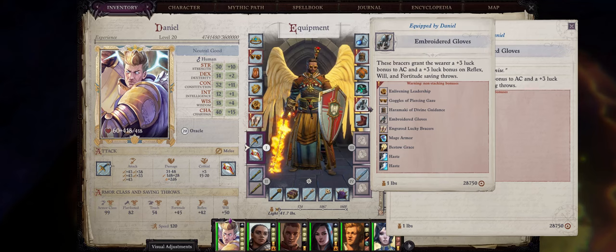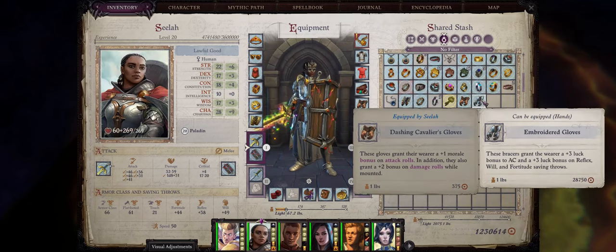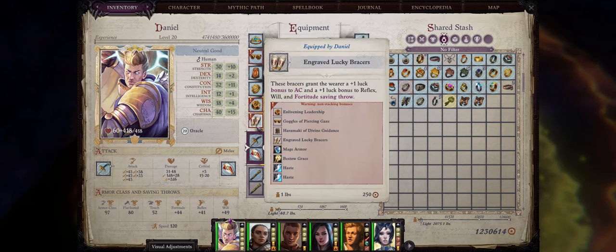Another good part about it is that you can actually equip any of your characters with the Embroidered Gloves, such as Scylla here for example, unlike the lucky bracers which only your main character can equip.